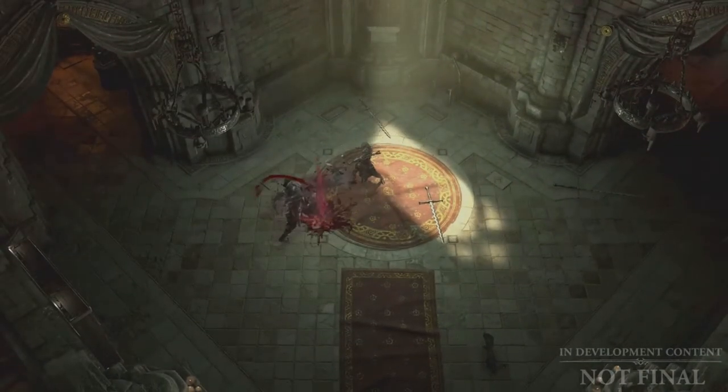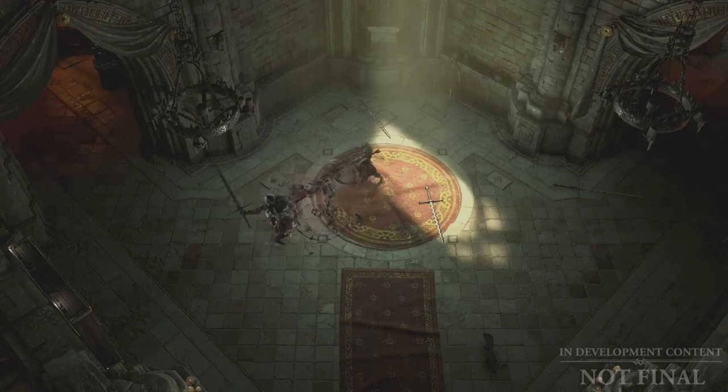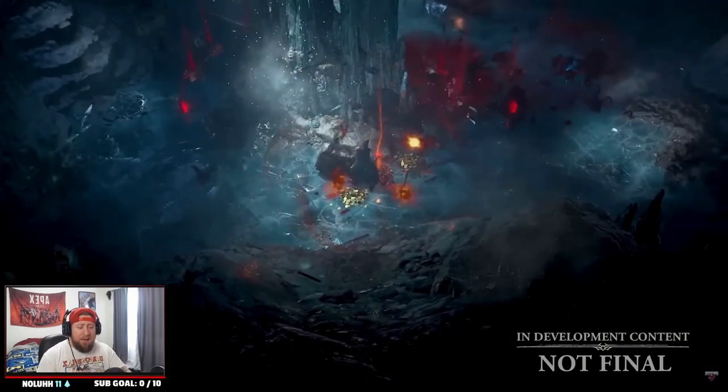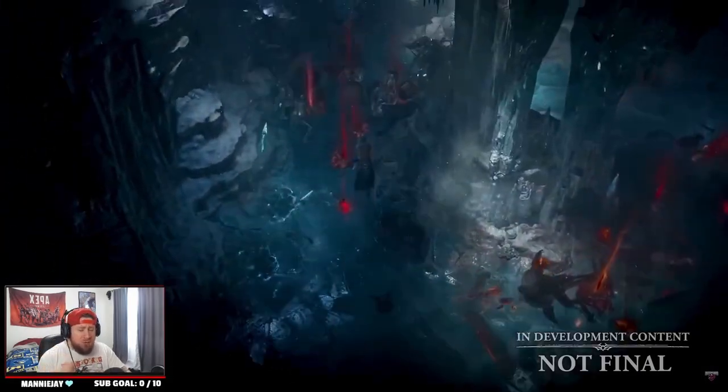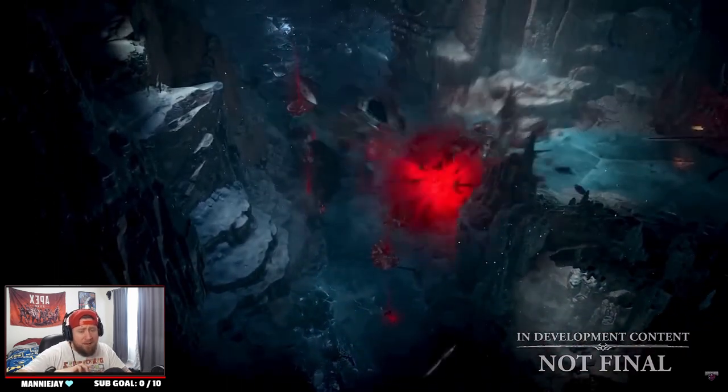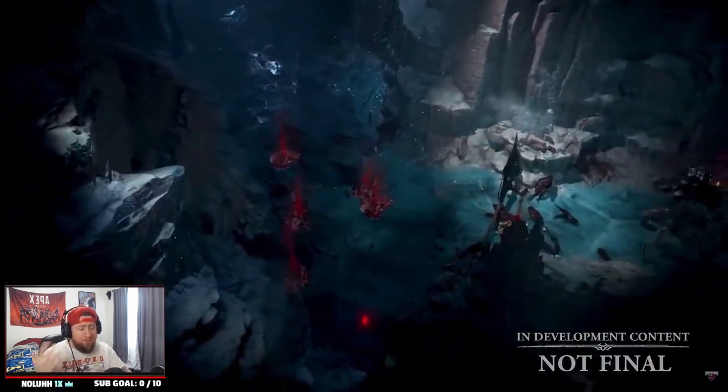Another Darkness skill is Blight, which launches a dark ball of energy that hits enemies with a big explosion of damage and leaves behind a defiled area. These Darkness skills are new to the Necromancer — they may have been inspired by poison, but Darkness seems really cool as a play style.